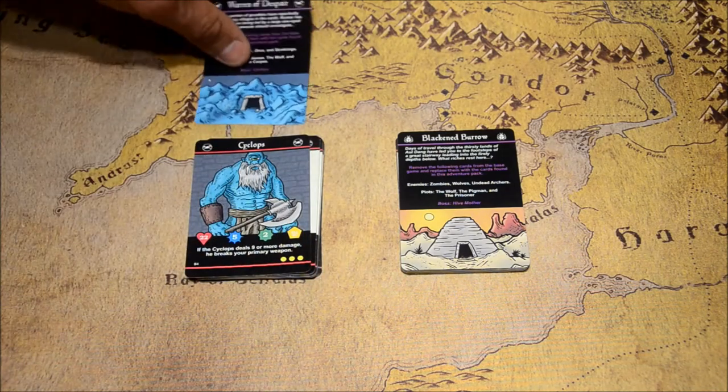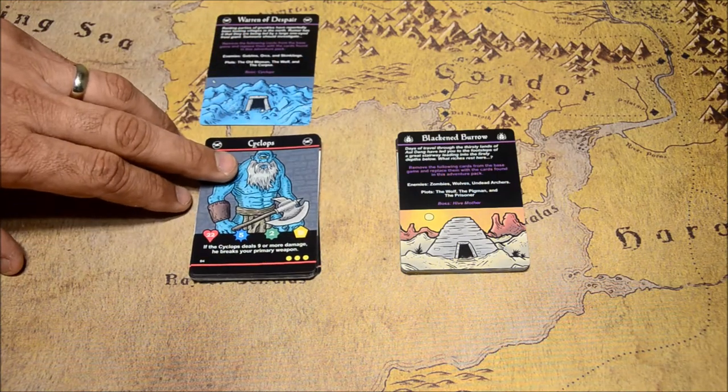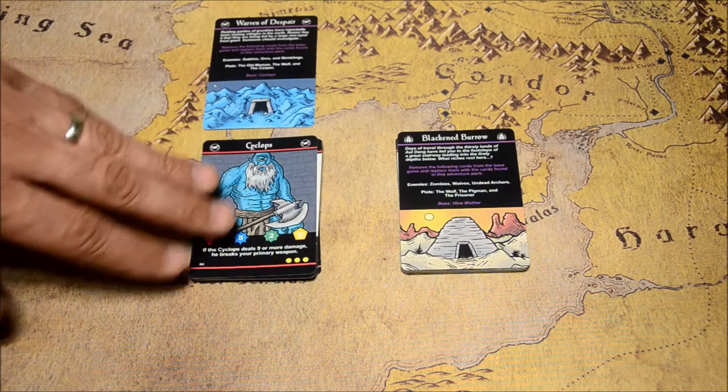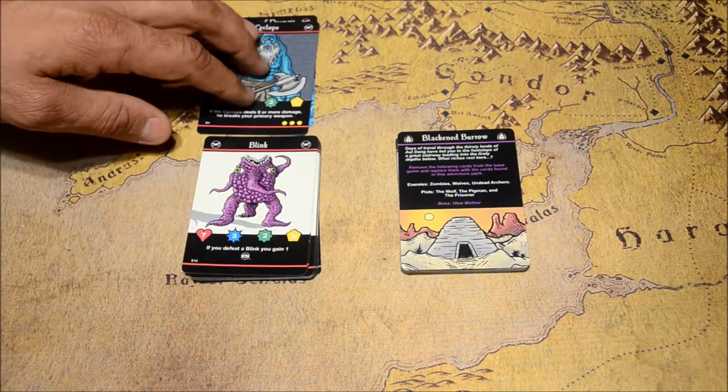You also get in every one of these boosters a new boss monster that you're going after. So when you do this quest and you get to the end, you're actually going to have to fight this guy. You're not going to use any of the mechanics from the base game — you're actually going to have to fight this boss. So you get a new boss card.